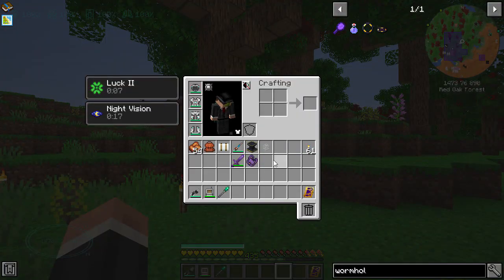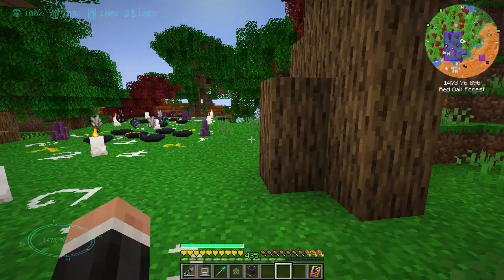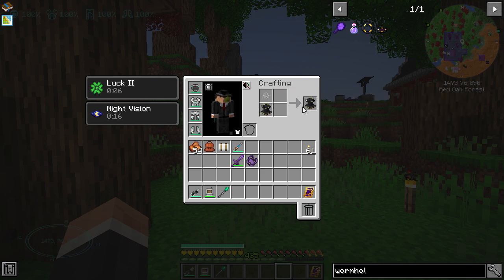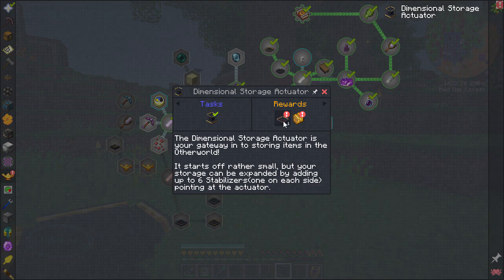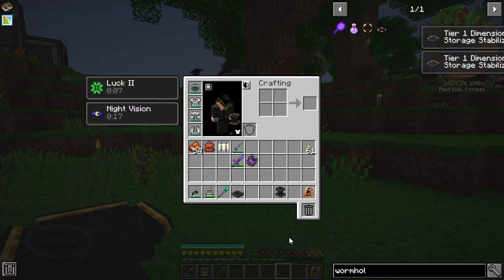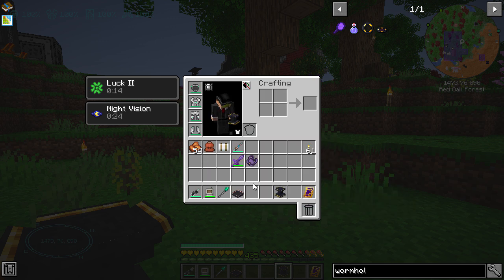I'm going to leave those for now and then this basically gets us that. I made these the same way, just made those one on each basically to make this. Quest completed - lovely stuff! And then we get an actuator thing and we get some more epic loot.